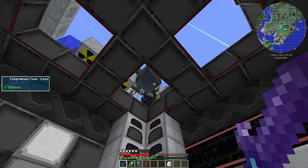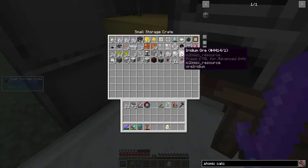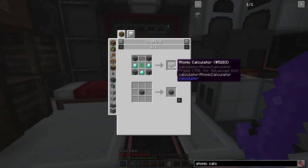I had iridium a long time ago because of the molecular transformer, but apparently I wasn't supposed to be able to get that that early, so I just didn't use the immense amount of iridium I had for the atomic assembly. But now that I'm properly ready for age 8, I can make the atomic calculator guiltlessly.